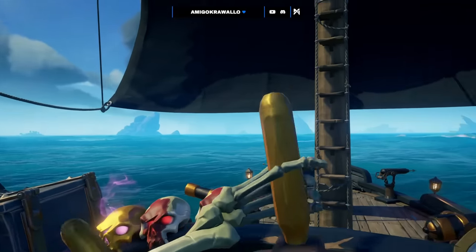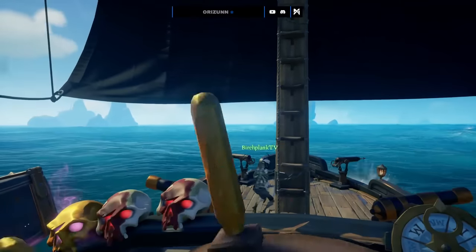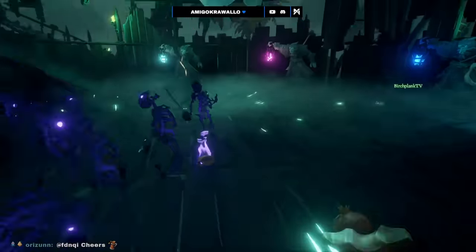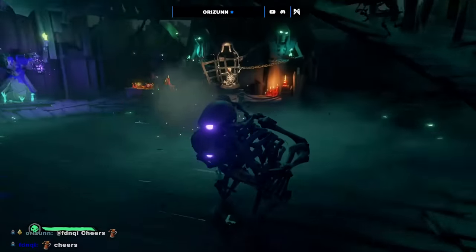The second method, the medium risk method, is the new easiest world event in the game: the Fort of the Damned. Thanks to season 9, these forts are incredibly easy and with the right method can be done in just under 10 minutes per fort.